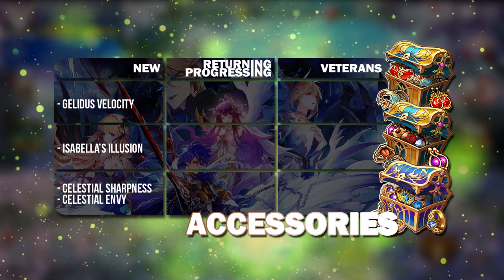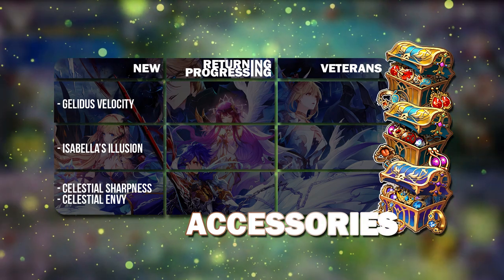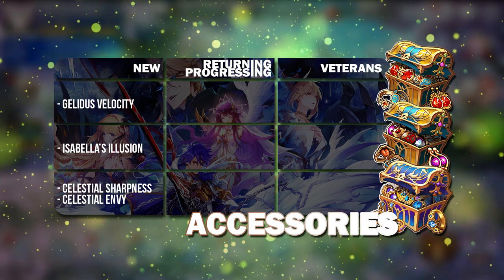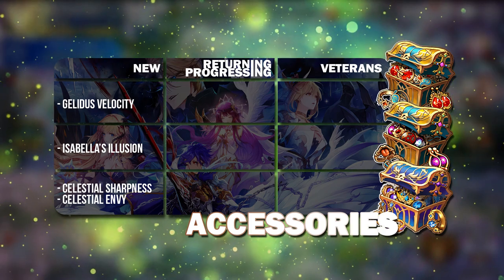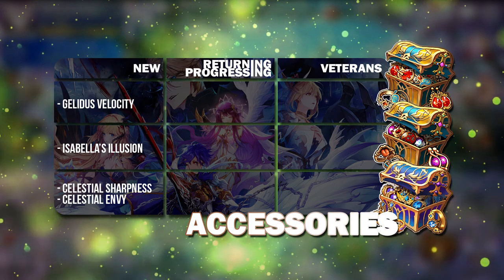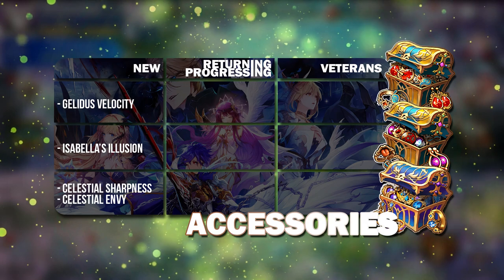Currently the meta is very skewed towards Hide, because counter units in the meta are super strong and you really want to hide from all the counters — especially those that could one-shot your hero. So Gelidus Velocity is the way to go for a very long time.